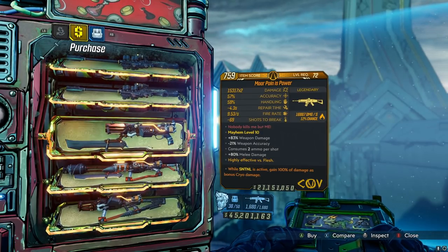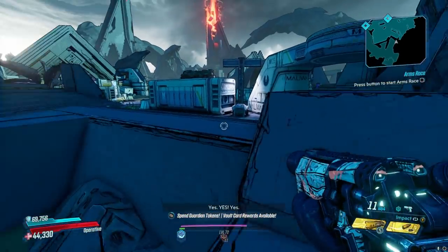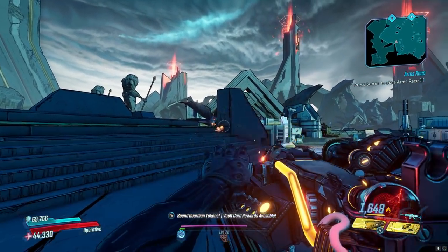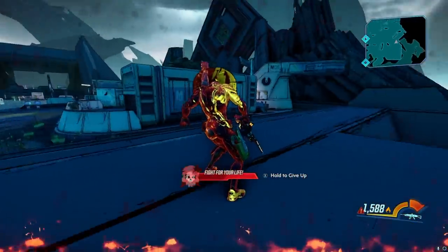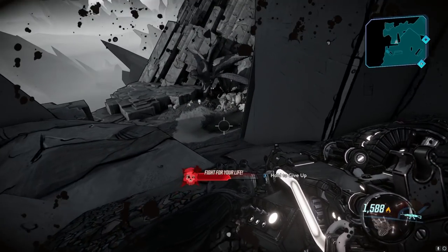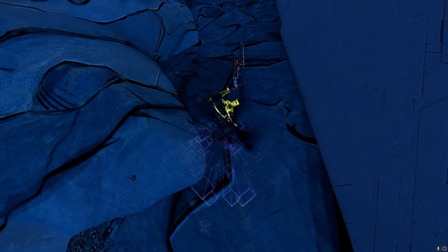Next up is the Pain is Power. There are so many COV assault rifles that do fire damage that I forget which ones do what. This is the one that auto-ignites you — it just instantly murders you. I'm pretty sure this is gonna kill me... yep, okay, so this weapon is terrible. Don't go near this thing — genuinely one of the worst weapons in the game. They buffed the damage on it a while ago but they also buffed the self-damage, so as soon as you ignite it, you die.